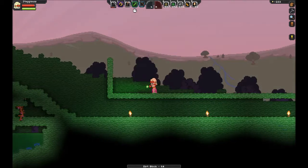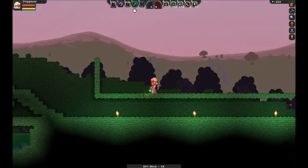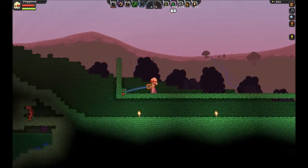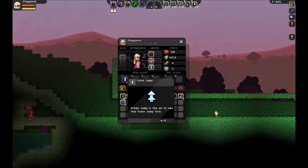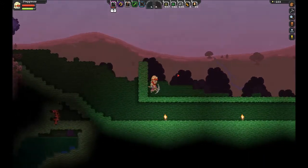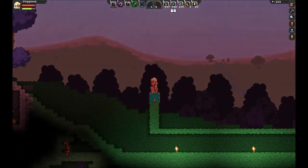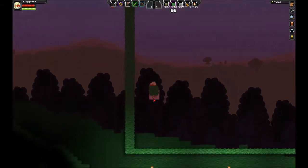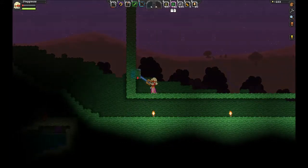Oh I forgot about one thing that I did. So they have things called tech. Tech in this game is basically things that boost your character's abilities. So I got pulse jump, which basically gives me a double jump whenever I jump. I'm trying to find a couple other tech but I really can't find much right now.